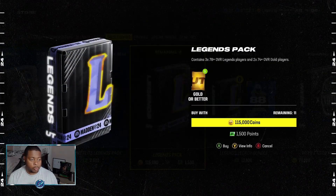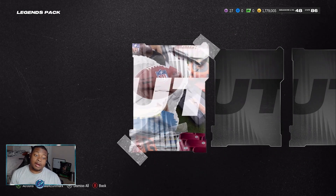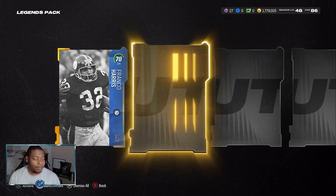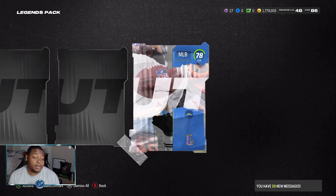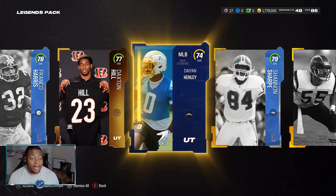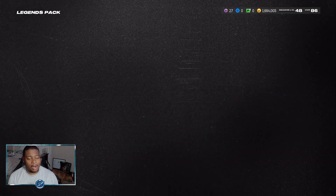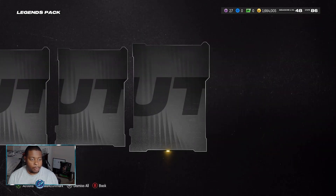I already know that 85 overall Calvin Johnson or Charles Woodson will be the best pull to go ahead and get today. Not too sure on who I want to pick up - all of these cards definitely look amazing, even that middle linebacker. And as we all know, middle linebackers do not animate without lurker yet again this year. But hey, we just gonna see what we can do. Definitely wouldn't mind pulling that Ray Lewis at all. We're going into our third pack, let's go on and see another 85 overall pool.